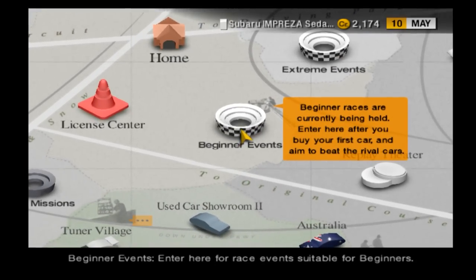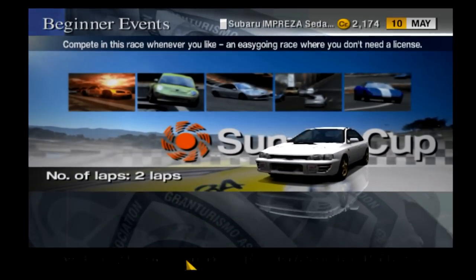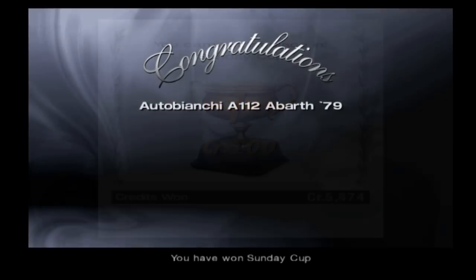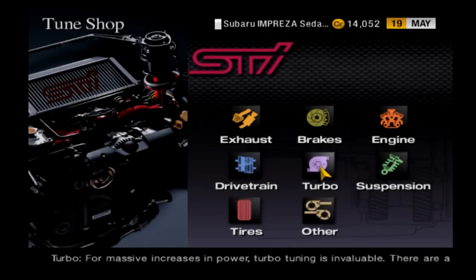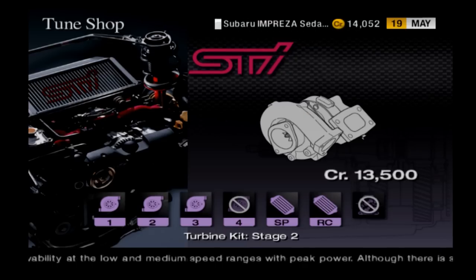Next, go into the beginner events and take part in the Sunday Cup races. It doesn't matter if you race yourself or choose B-Spec and have the computer race for you. Since you have a decently powerful car, the computer really shouldn't have any issues beating out all the other racers. Once you get first place in all five tracks, you'll get a small amount of money, plus a bonus car — the Autobacci. Sell that car for an additional 8,000 credits, and because I saved those extra credits earlier, I was able to afford the second turbo upgrade which shot my horsepower up to 325.